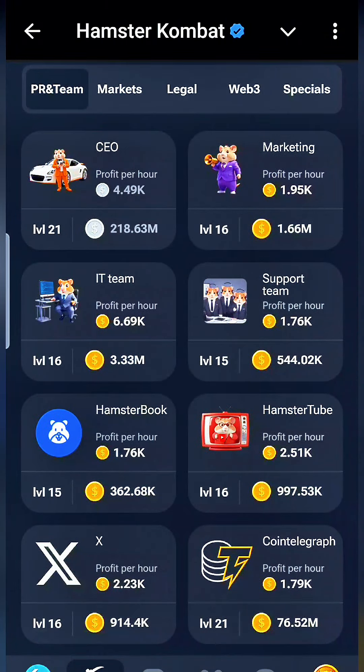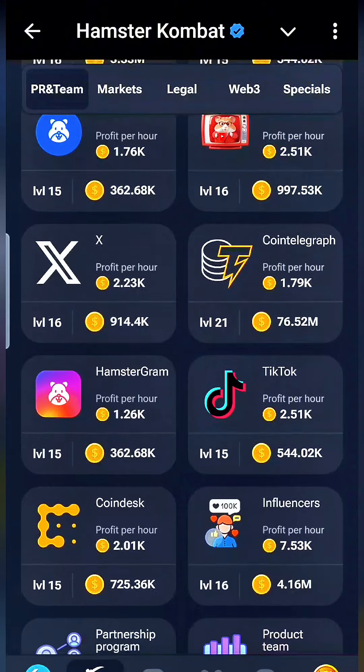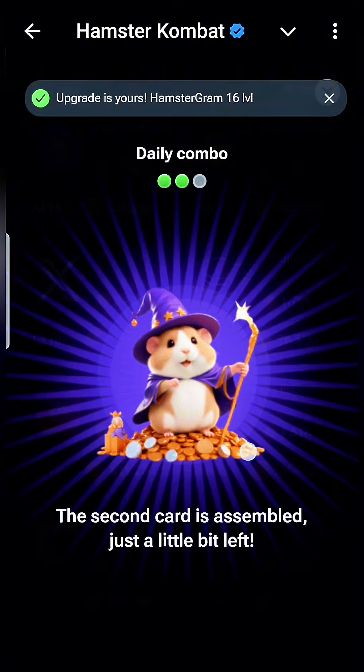Our second one is going to be in PR and Teams. We're going to find Hamster Gram — look, it's right there. See it there, under the X? We're going to click on Hamster Gram and go ahead and take that one.